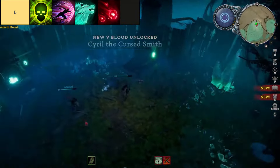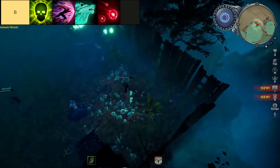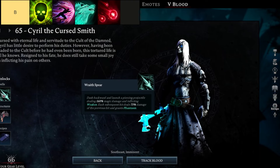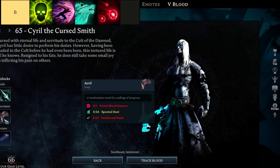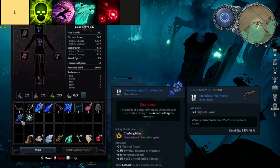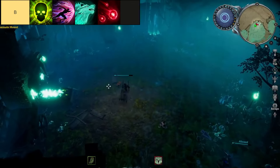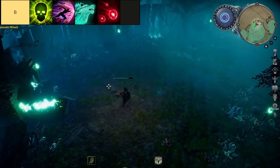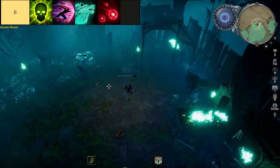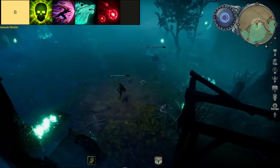The Spectral Wolf spell in V-Rising unleashes a ghostly canine companion that leaps from foe to foe with spectral agility, dealing 125% magic damage upon its initial strike and gradually diminishing to 85% with subsequent hits. Despite its relatively low damage output, this illusion spell proves invaluable in prolonged battles thanks to its ability to apply weaken and accrue stacks of phantasm, enhancing both offense and defense. While its cooldown is considerable, the spell's strategic utility and potent jewel modifiers make it a formidable asset for any aspiring vampire lord.